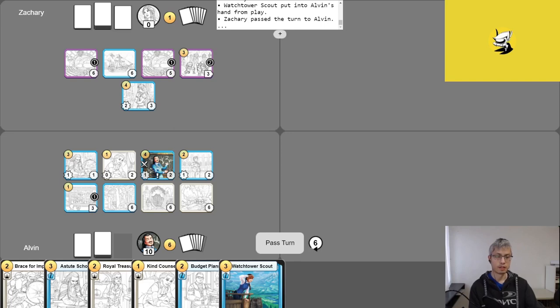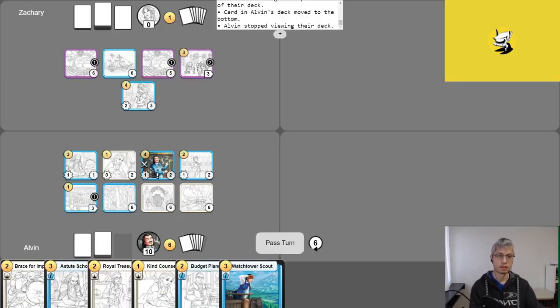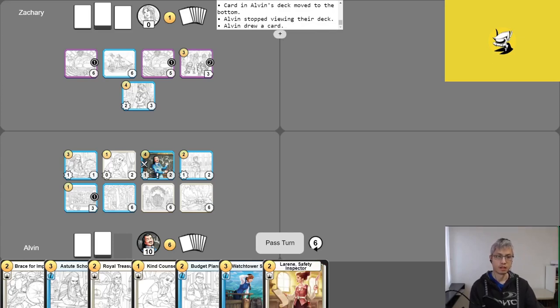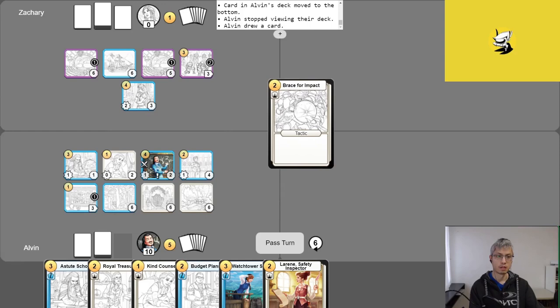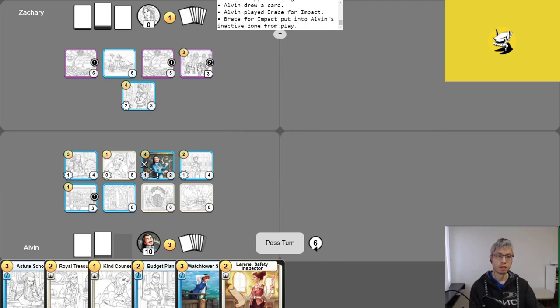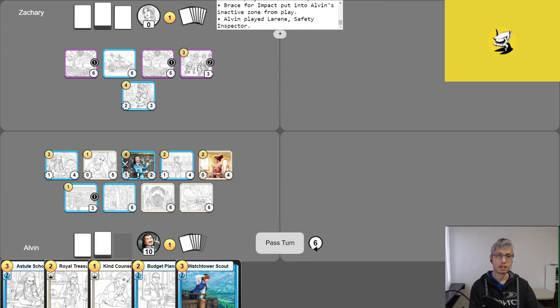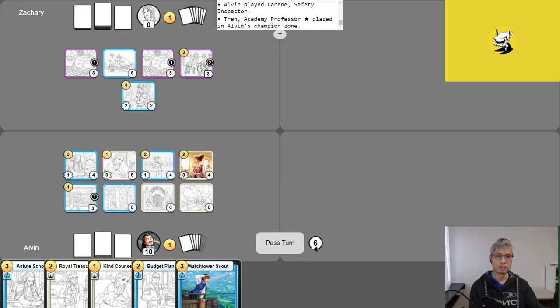Alvin gets gold for turn and phase counter. He uses Court Advisor to look at the top two cards, finds exactly what he was looking for, takes his free draw, and feels he has what he needs. He activates Kind Counselor to give two health to Court Advisor, plays Brace for Impact increasing two Denizens by three health each, plays Lorene, then has Tren attack into Cunning Strategist, removing it. Alvin ends his turn scoring nine points — not quite enough to win, but Tren is finally free.